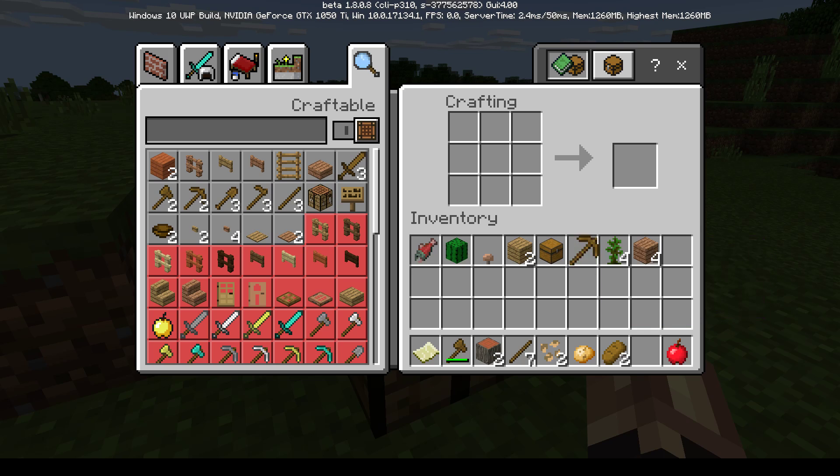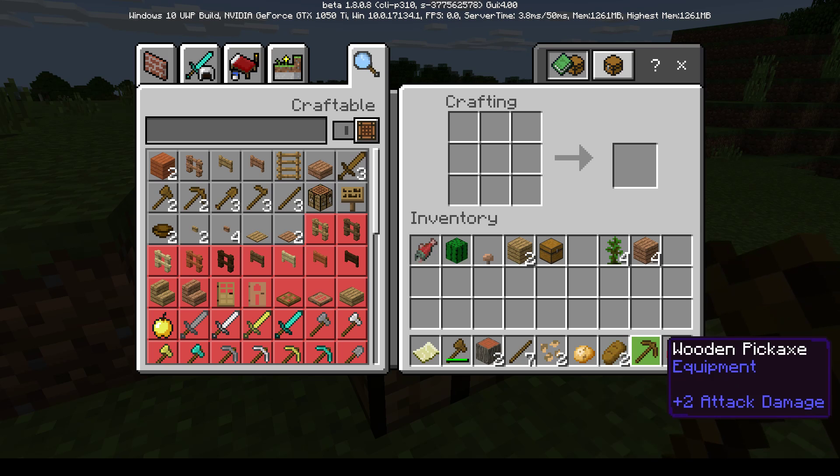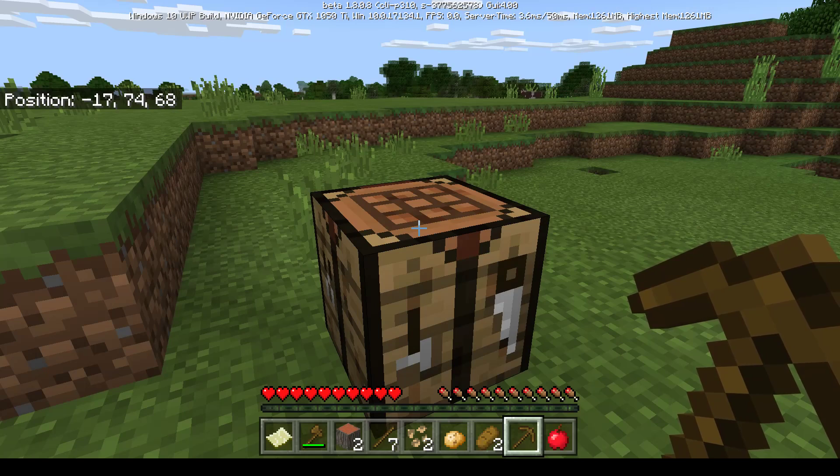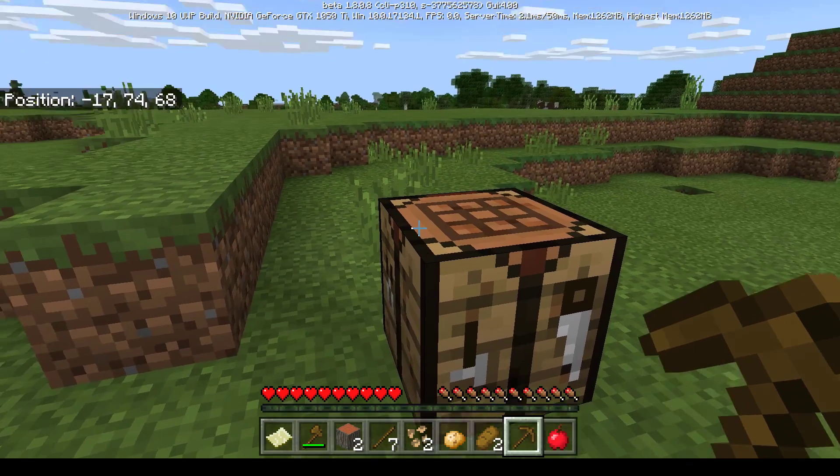The kids tell mom to take the wooden pickaxe and drag it into one of the empty hotbar spots. She finds an empty space and places it there successfully. They then scroll back up to the axe and prepare for the next step.